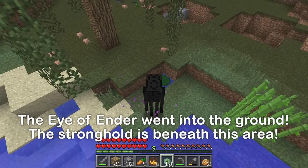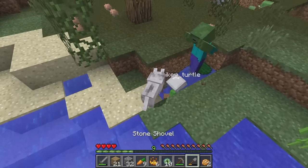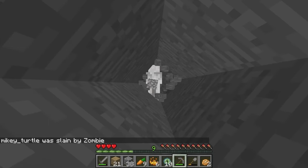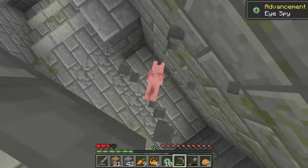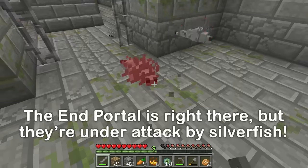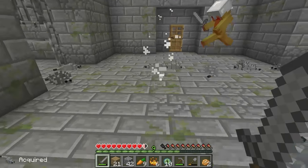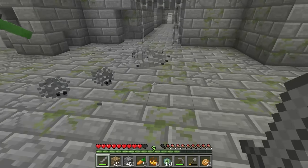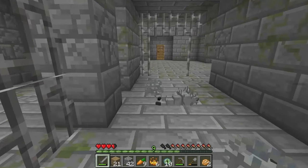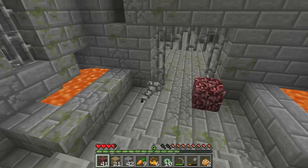The eye went underground! Let's dig here, Mikey. I'm gonna drown! Whoa, I've arrived — I'm in the stronghold! It wasn't a good idea to transform into a dog — there are too many silverfish! Save me, JJ! I'm turning into a silverfish too! Help, I've transformed into one of them! Hurry inside — I'll close the entrance. There are so many of them chasing me!